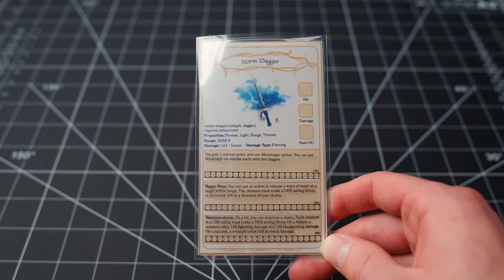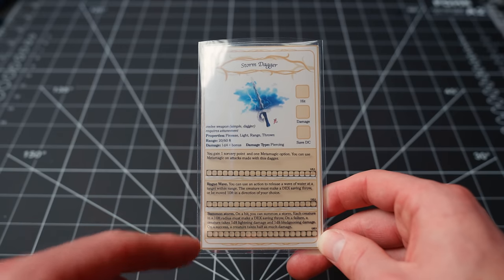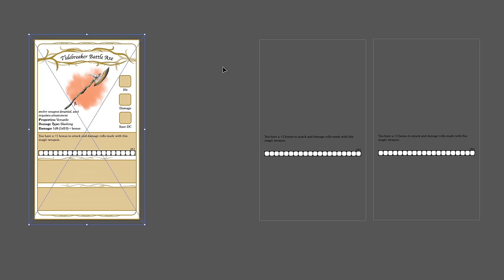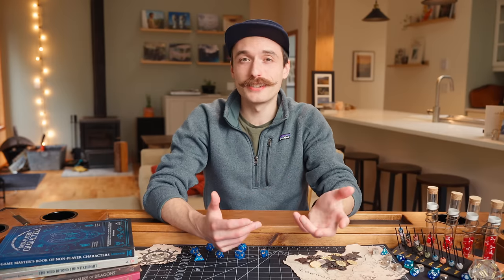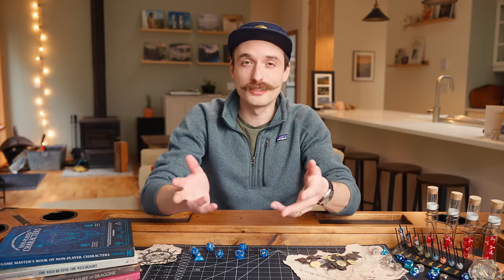To organize the abilities and upgrades and prevent them from becoming overpowered, I've decided to do 3 ability slots for each card. Each upgrade can only fit in its designated slot — for example, the +1, +2, or +3 bonus will just be a slot 1 upgrade, so you can't stack all the bonuses and end up with a +6 weapon. I've designed mine for the different tiers of play, but you can add as many different levels and abilities as you want. I'll be giving these to my players around level 4 or 5, sprinkling in level 1 abilities until about level 8, level 2 abilities from 9 to 13, and level 3 abilities from 14 to 20.